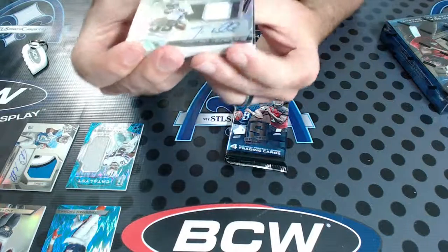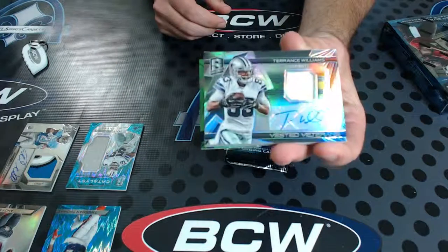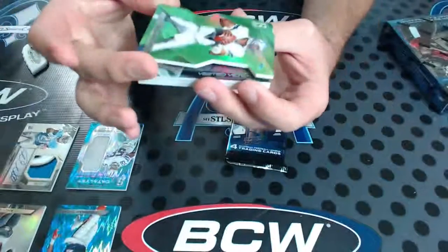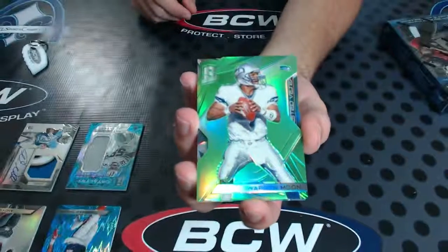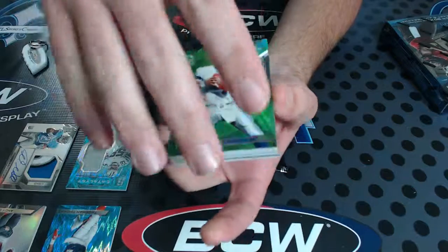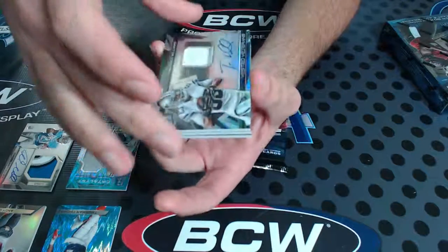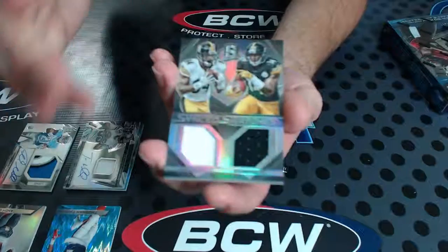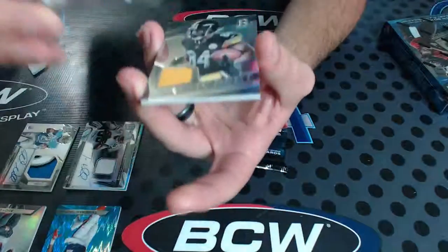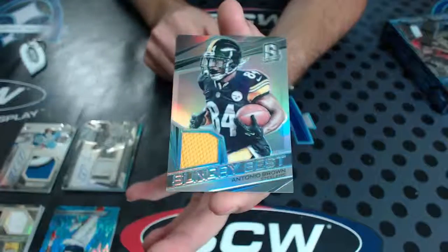Veterans jersey auto — Terrence Williams, T-Will, numbered to 75 for the Cowboys. Janton. Warren Moon for the Seattle Seahawks, green to 15, 14 of 15 — NFC West. Tim. AFC North — Antonio Brown and Sammy Coates, synced swatches dual to 199. And Antonio Brown Sunday Best to 199 for the North. Steelers.